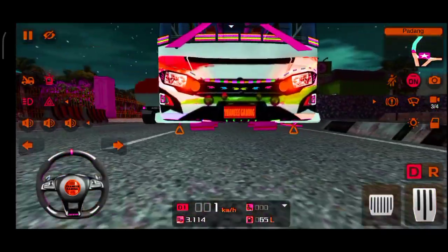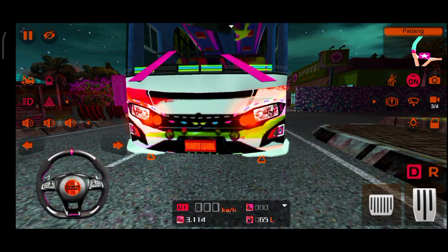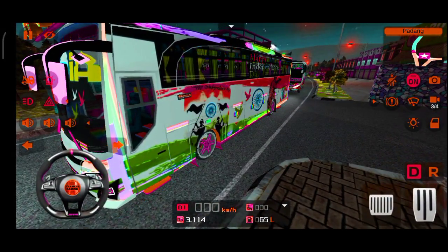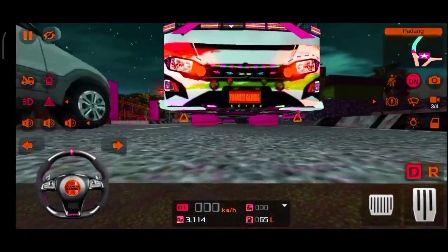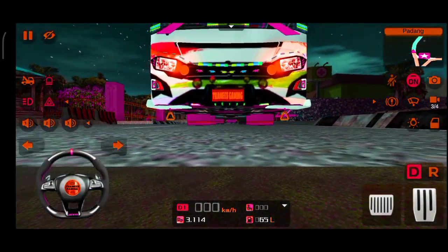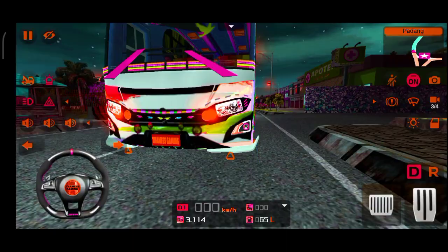First of all, you will see the headlight on the front and a flickering light. You will see the light on the tourist bus. You will see the light in blue. There is a light near the front.